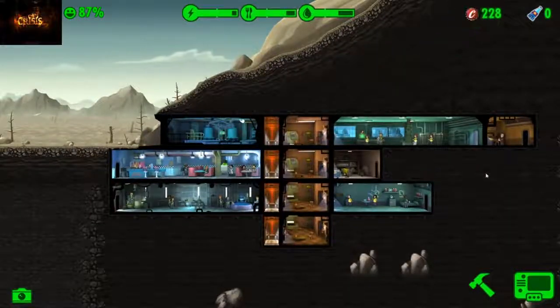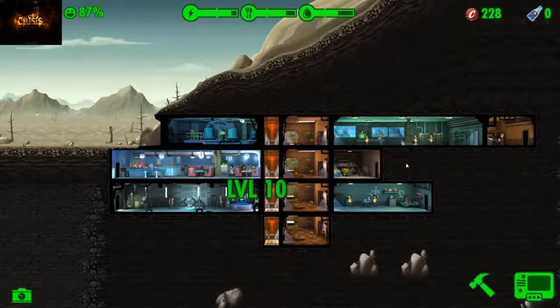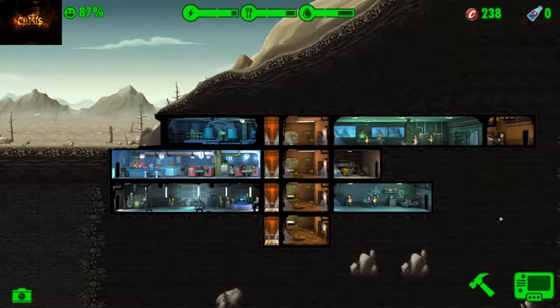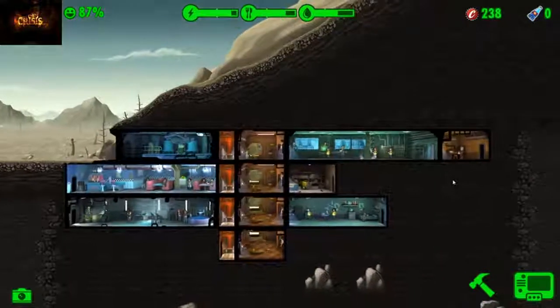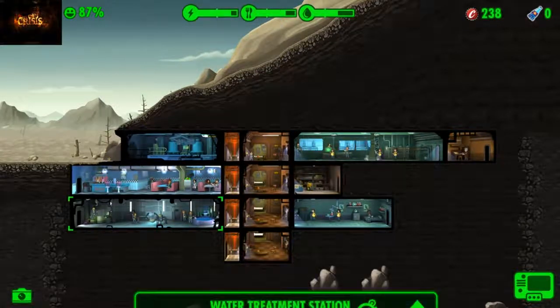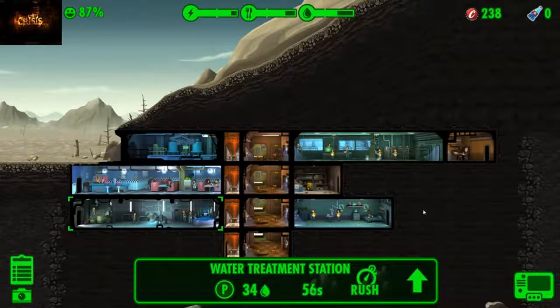Does anybody know who he is or what he does? Leave a comment down below. I guess we just click on him to collect items maybe, or caps — maybe he just gives out caps, I have no idea. If you know who the guy is or what he does, leave me a comment telling me what in the world he was doing in my vault.